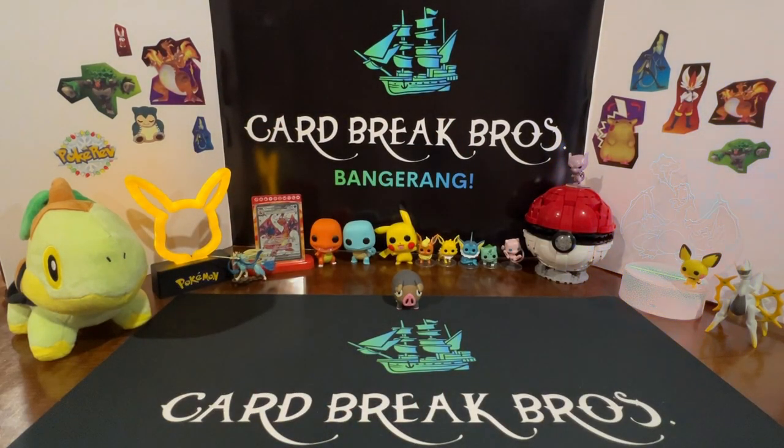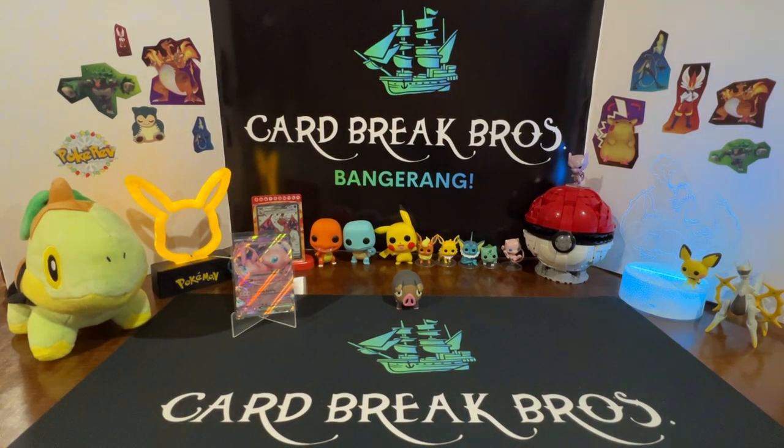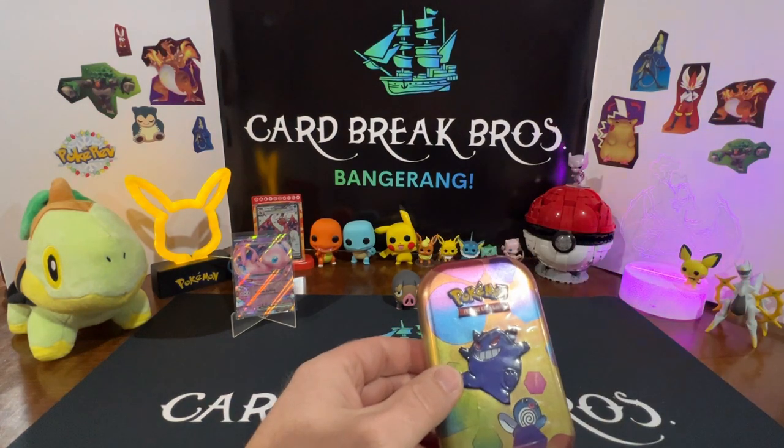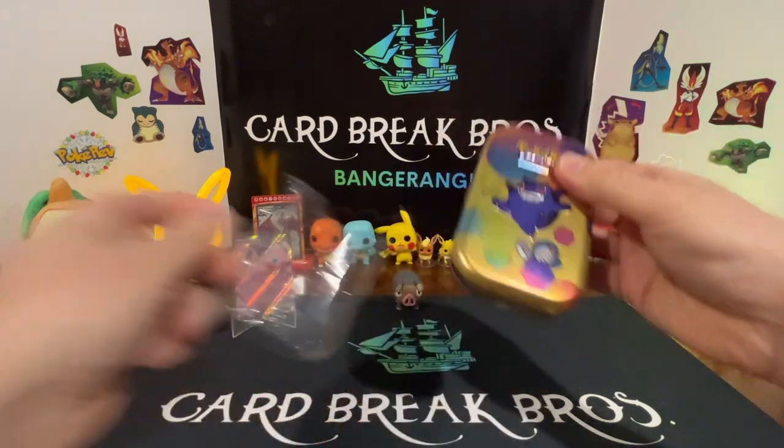Alright guys, so Team Electabuzz, Arcanine, and Dragonite were only able to pull out the Mew EX for their hit. So Team Gengar, Kadabra, and Machamp are next — we're gonna go ahead and rip into Gengar first.